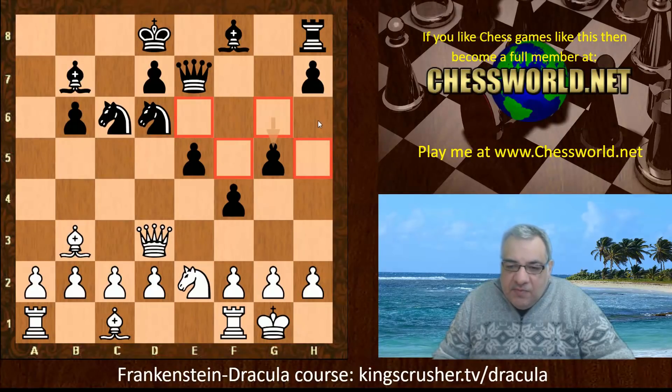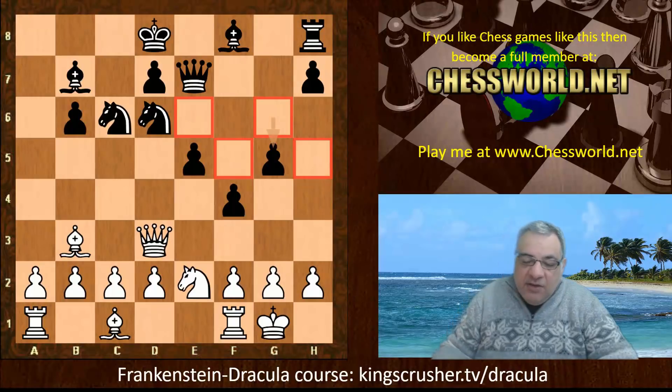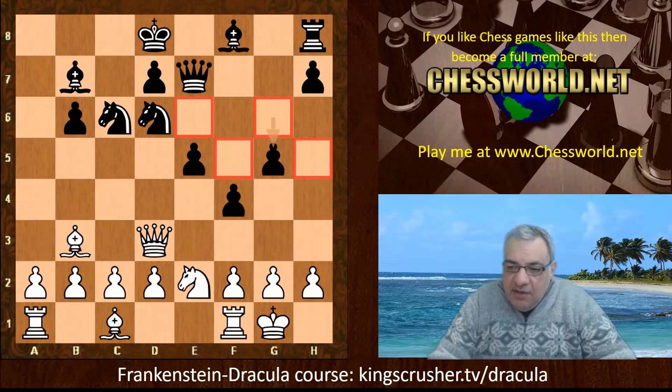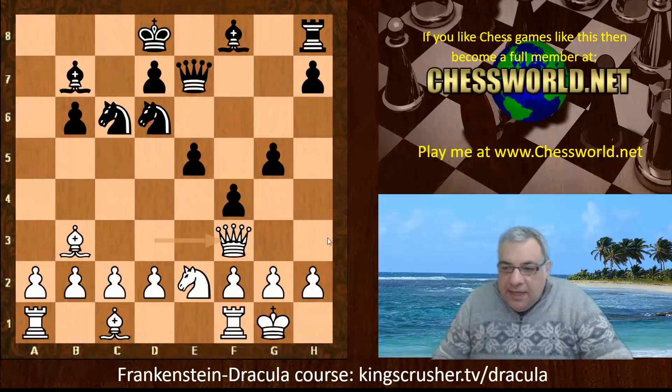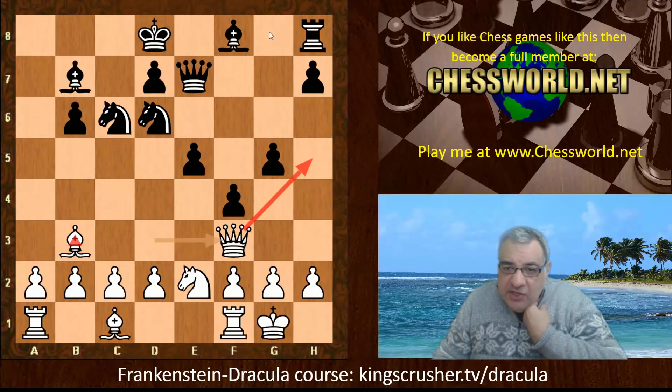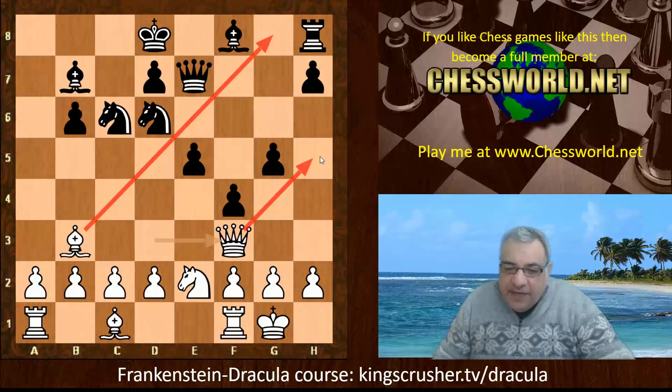There are fundamental default aspects of black's position which maybe white can tap into as downsides. The next move might be quite surprising — the move is Qf3. One of the intentions is to park the Queen on h5, because the Bishop is looking at g8. If the Queen is parked on h5, that does seem a really nice parking spot.